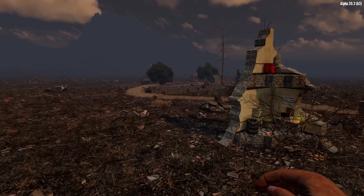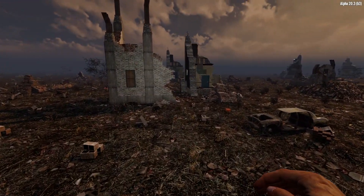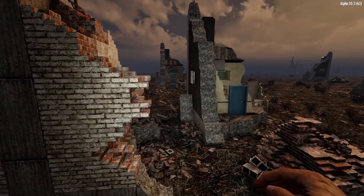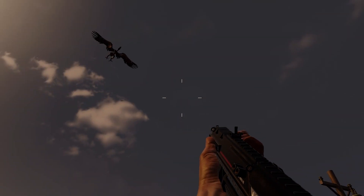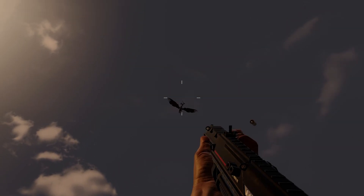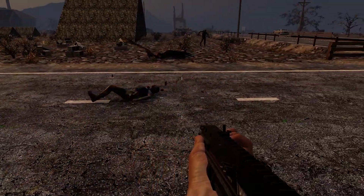If you want to progress in Darkness Falls, sooner or later you'll need to go and mine for advanced ores of titanium, plutonium, and uranium. These ores are only found in the wasteland. In my previous video I looked at what you need to do before going into the wasteland — linked in the description — covering radiation, your gear, the zombie and demon, and weapon-related aspects.